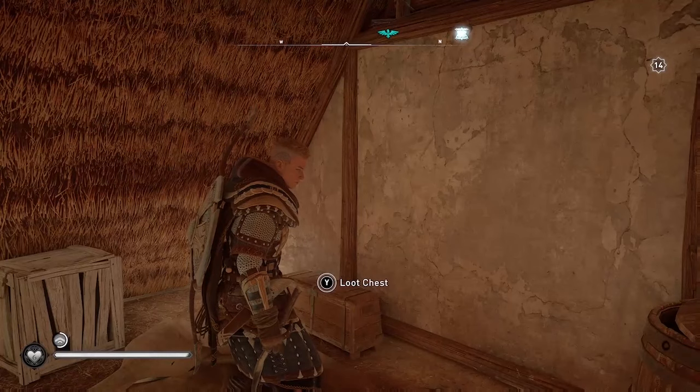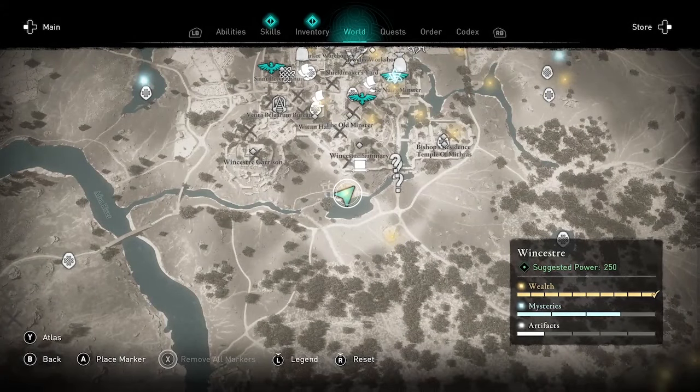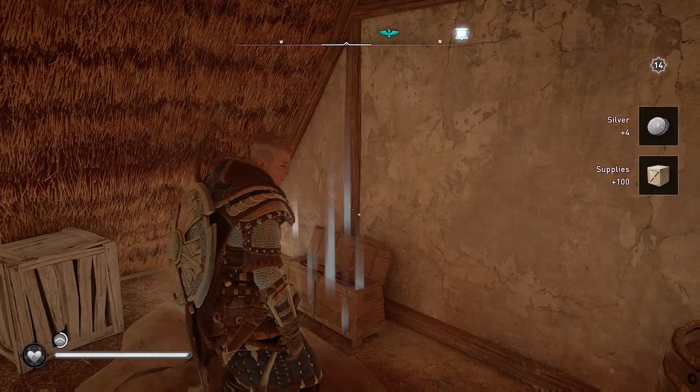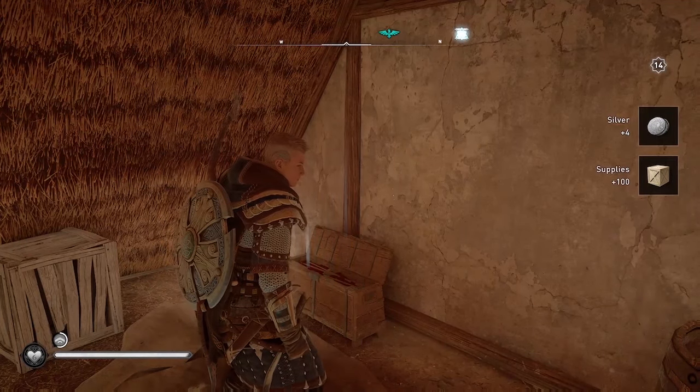There it is — the chest with the flat lid. This is going to give me another 100 supplies. I'm going to show the map so you can see exactly where this one is located. But hopefully with these tips you'll be able to find more on your own. Thanks for watching — see you in the next one.